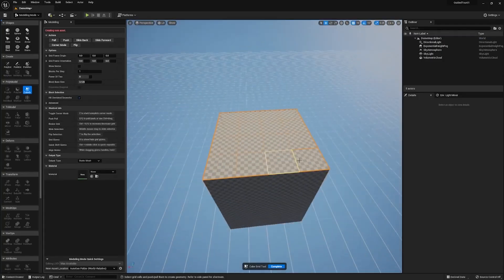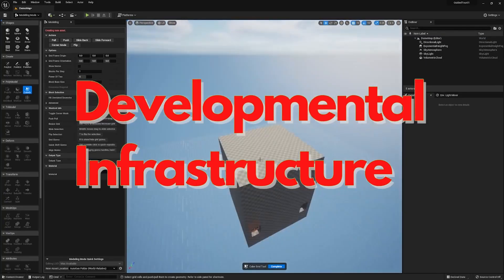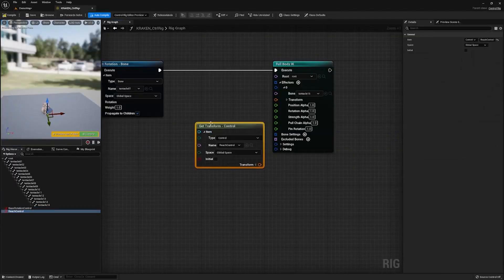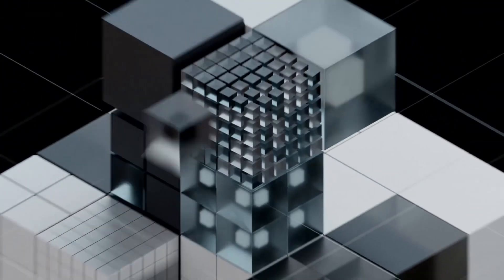Before we go too far, if you don't know, an engine in game development is a developmental infrastructure on which games can be built. It provides tools like rendering, artificial intelligence, scripting, etc. An engine allows a developer to start on a functional baseline without having to reinvent the wheel every time they make a new game. You may have heard of industry standards such as Unity and the Unreal Engine.